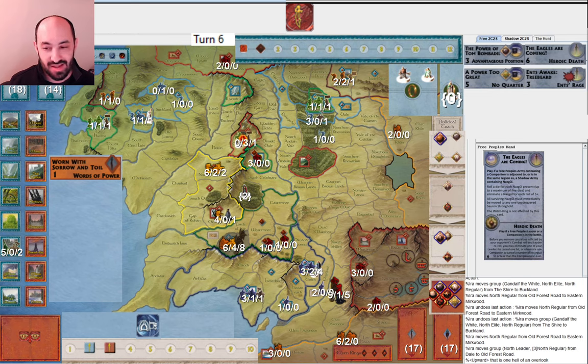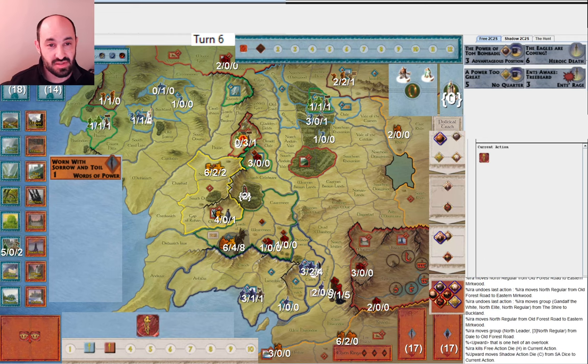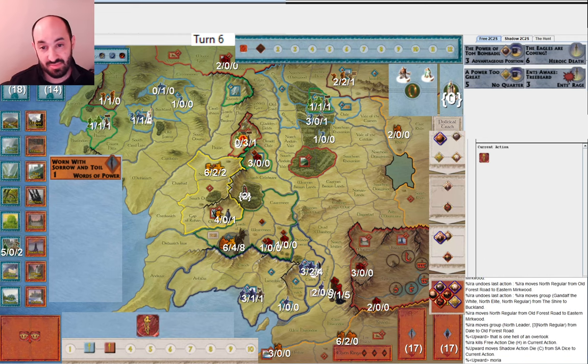My opponent says that's one they overlooked — yeah, obviously pretty bad. They should have mustered a Regular in Dol Guldur. Mistakes happen, and that is a major mistake. But that's part of what can happen with military victories — sometimes you capitalize on mistakes. Games are not perfect and that's okay. At this point they're thinking they're not going to get to ten victory points next round, so Rivendell is off the table — they have to deal with Moria.